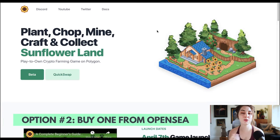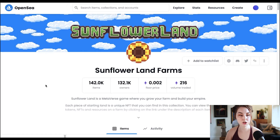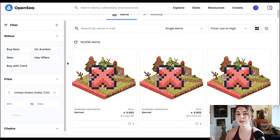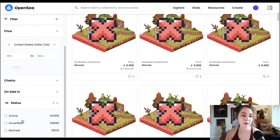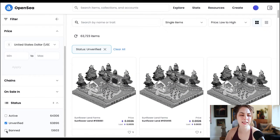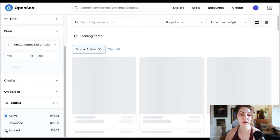Otherwise, your second option is to get one off of OpenSea. On the official Sunflower Land collection on OpenSea, there are two collections — one for in-game items and one for farms. The cheapest ones are banned, so you want to avoid those. Go to the filters, click on status, and select active. Avoid unverified gray farms and red banned ones — you want a farm that looks normal and is not banned or being verified.